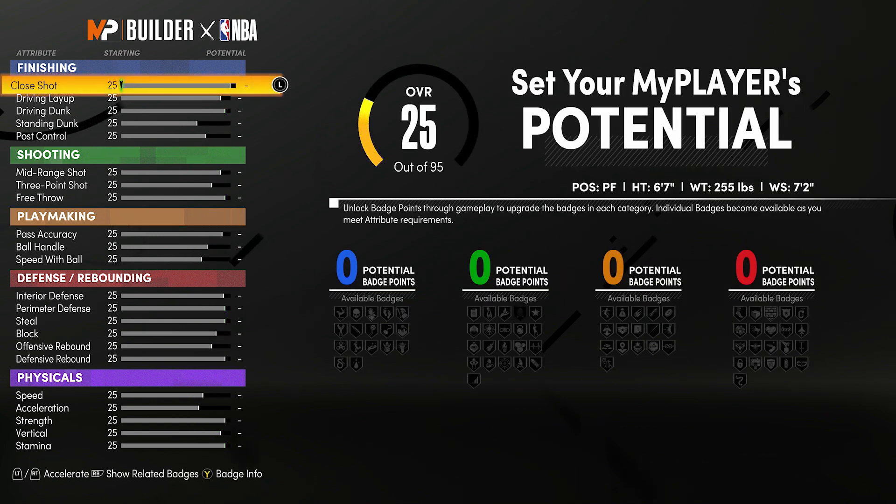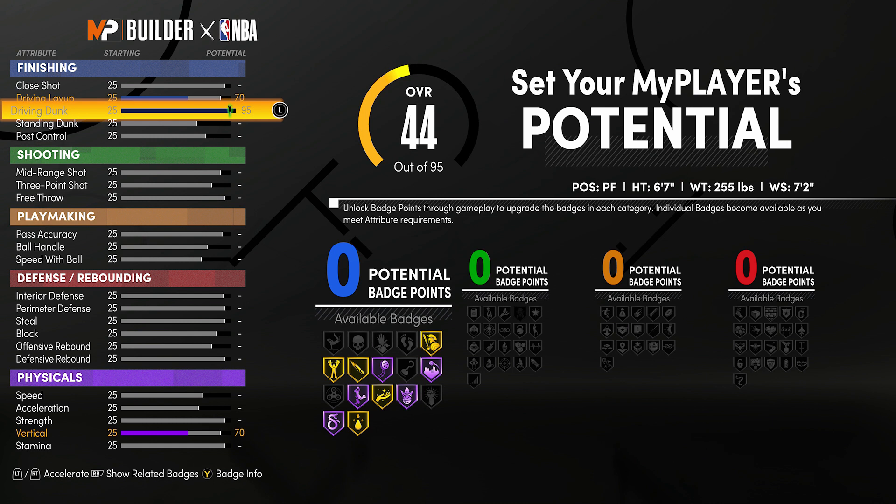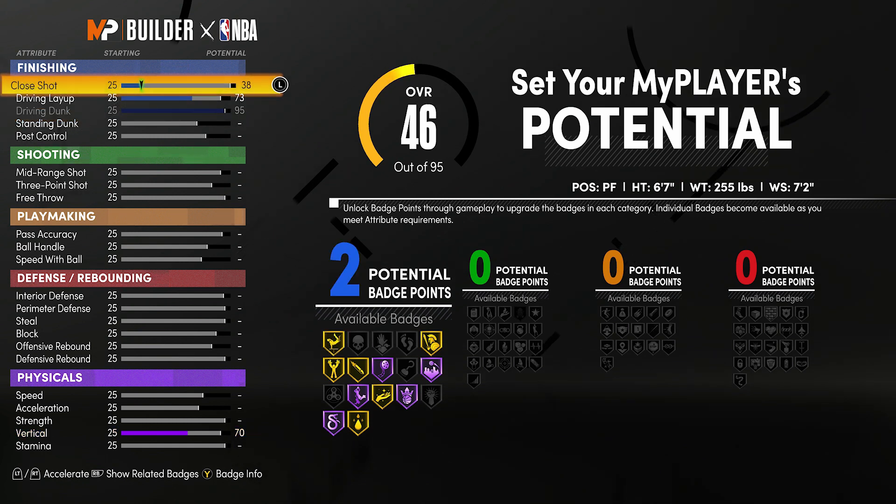We want to go 6'7", 255 pounds, with the 7'2" wingspan. With the finishing, we want that driving dunk maxed. Driving layup we are going to put up to a 73, and the close shot we are going to go up to a 68.